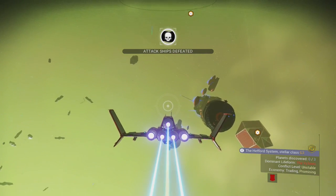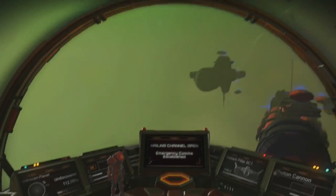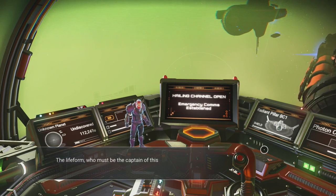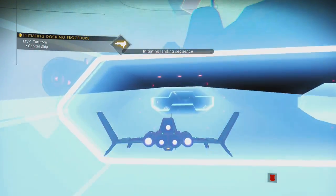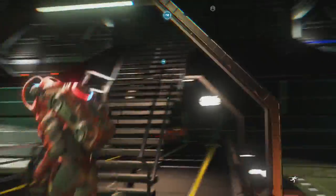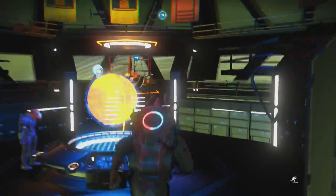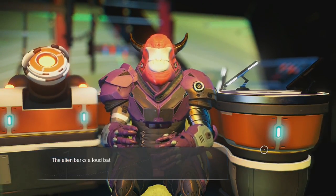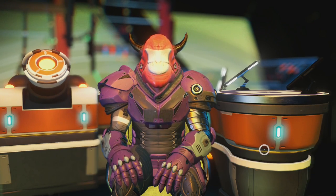Do so and destroy all pirate ships attacking the freighter. When the attackers have been defeated, the captain will invite you onto the freighter. Enter and make your way up to the captain — he will reward you with two options: the first being the freighter you just saved for free, and the second being a payment instead.